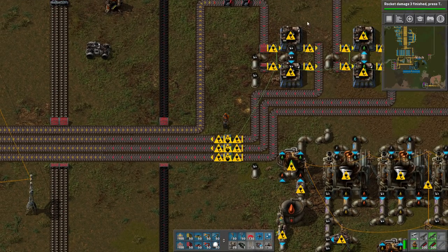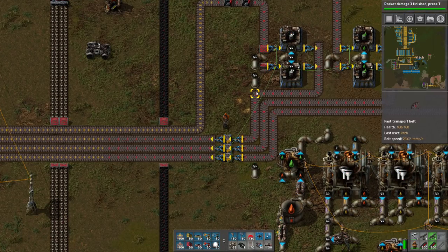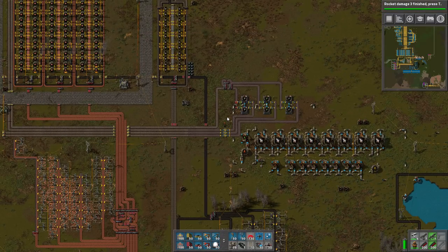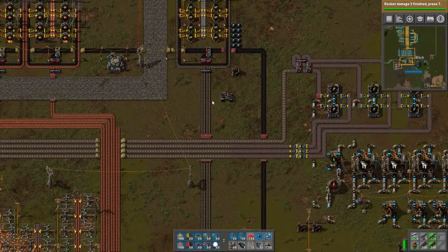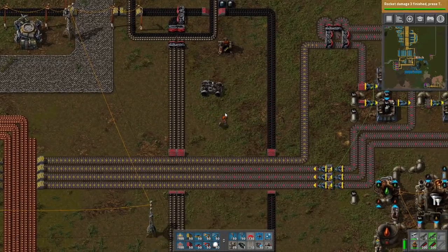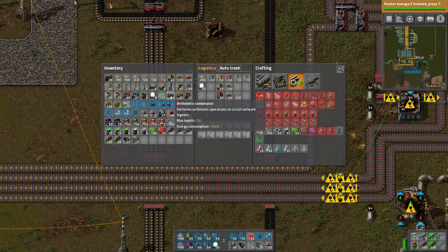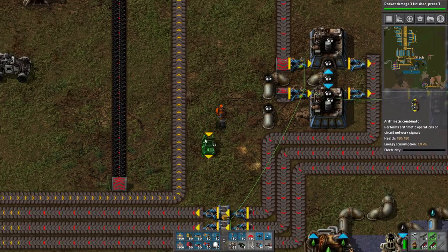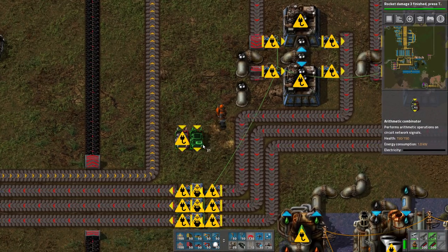So if these chests are full, then these guys are going to actually stop bottling things. That makes sense to me. So we have our negative counters coming in here. We need an arithmetic combinator right here.